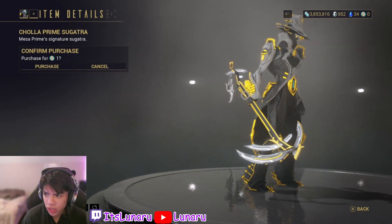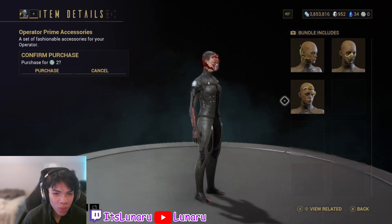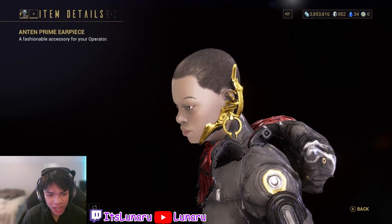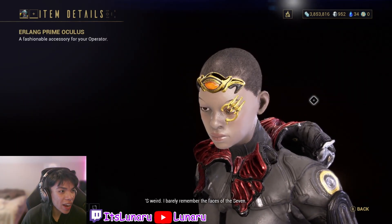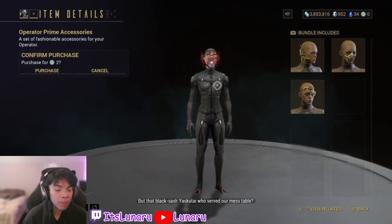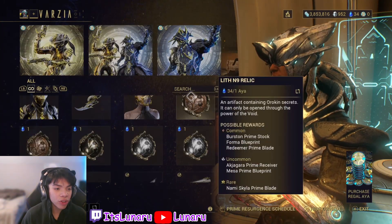Then we have another prime sugatra — this one actually looks good, I like that one. We have the Respa Prime mask for your operator — my operator is bald-headed, I'm not spending 50 platinum for some hair. Then we have the Antin Prime earpiece — I kind of like it just because it looks weird. Then we have the Airlang Prime oculus — this one is fire. For two Regal Aya you get all three of those operator pieces together, and this is what it would look like on your character, though it's kind of hard to see from a distance.